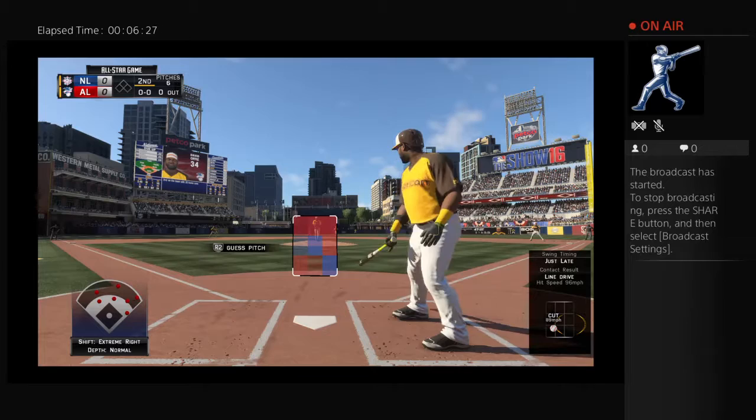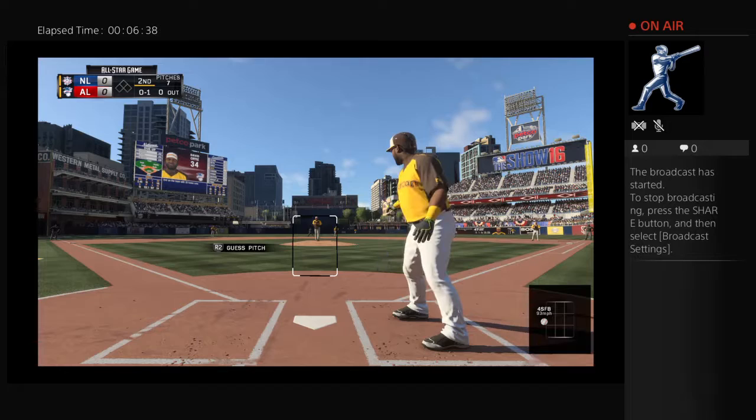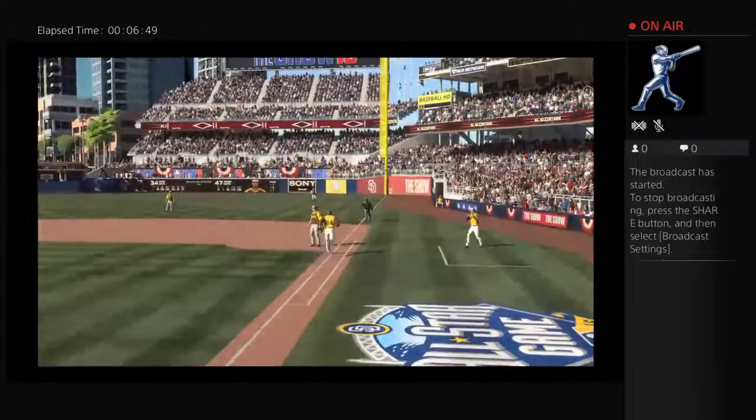David Ortiz strides into the box to lead off the home half of the second. Taken for a strike by the 40-year-old veteran — no balls and a strike. Tonight, on borderline calls, you've got to be swinging. Chopped at the plate — Hosmer scoops it up, and a good throw gets him. One gone.